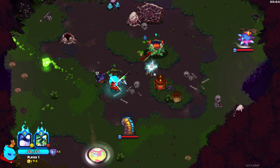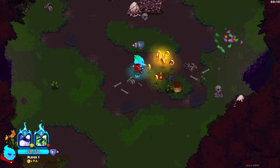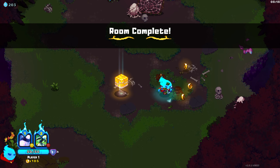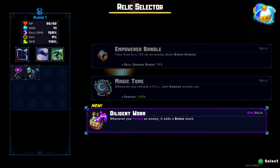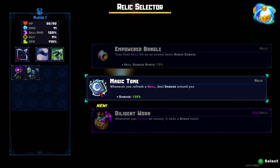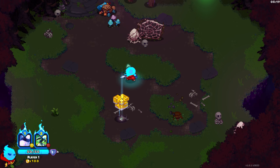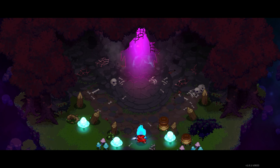We got a spawner and a projectile enemy below us. Dodge — oh, I didn't expect it to shoot twice. Let's see what relic we can get: your first skill on hit deals 75 bonus damage — pretty nice; or whenever your first skill deals damage around you; or whenever you poison an enemy it adds bonus attack. This is a tough selection. That only hits once on bosses. Whenever you refresh your skill, deal damage around you — we'll grab that. Not sure I chose right, but the options weren't really obvious.